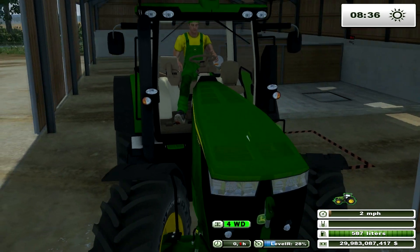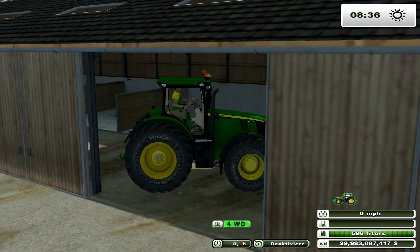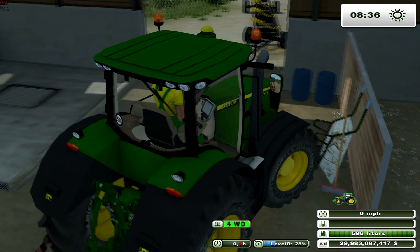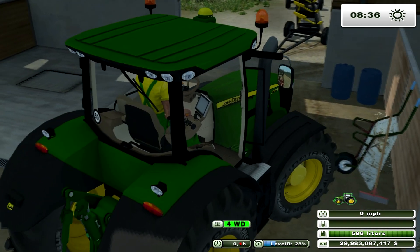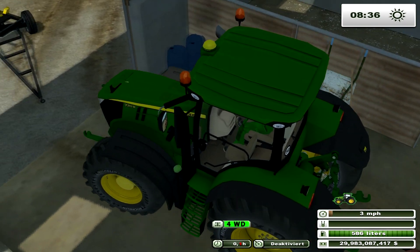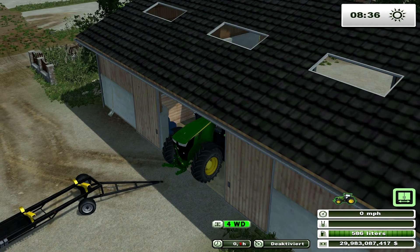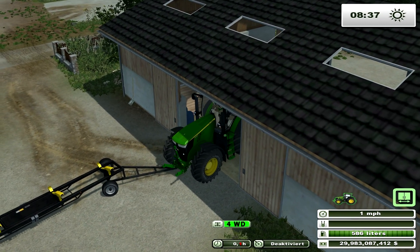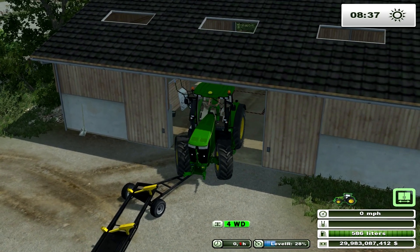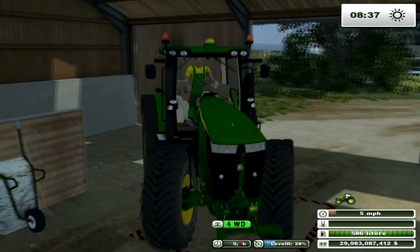I'm not 100% sure how this loading system works, because you can see it's got a pipe in there that goes down to each one, but it doesn't suck it out of the drain — so how do you load it? Unless you have to load it manually, which I think is the case. But I have the tools — the equipment and mods — to make that much easier.